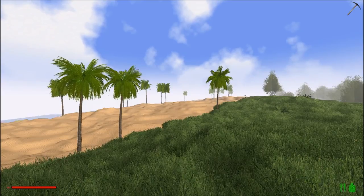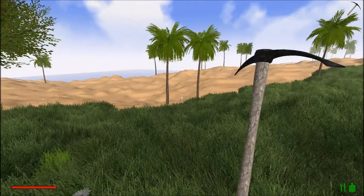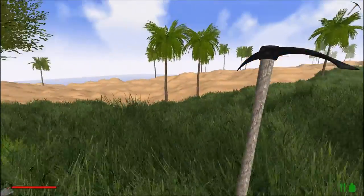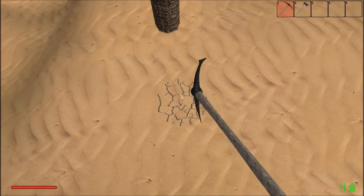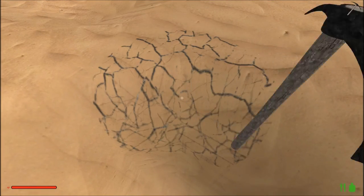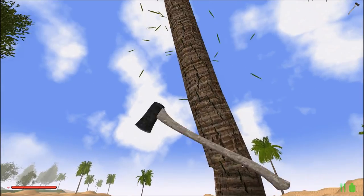Now we are loading into the world and we have spawned. This is our spawn area right over here — oh my god, this looks so beautiful. Ever since the last update they added sand, and this just looks simply amazing. Would you check that out? This is so amazing.